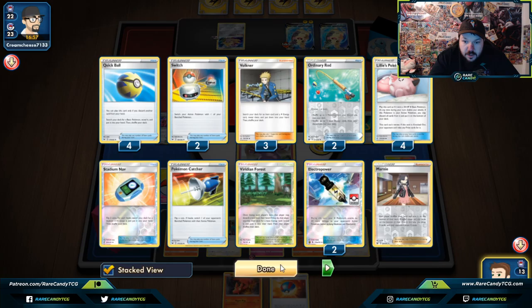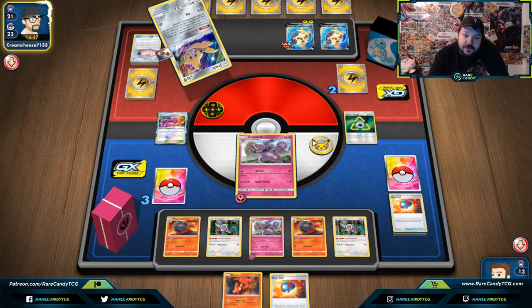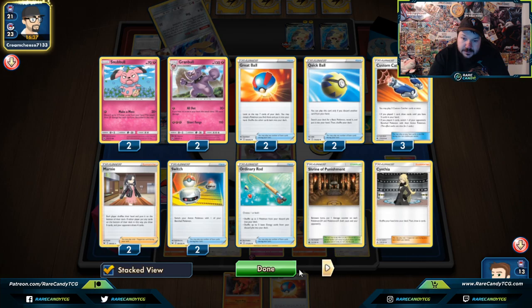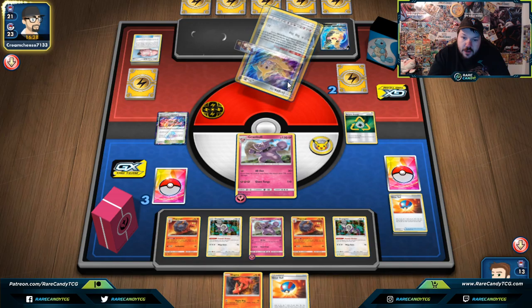Looking at our opponent's Discard Pile, that's their fourth Lillie's Poké Doll. They've played two Electro Powers, so reasonably they have to get a Zapdos, Lightning, Lightning — Zapdos, Lightning, Lightning, Electro Power, Electro Power — in order to attack this turn. We should be able to knock out that Morpeko V with a Double Custom Catcher off of a Diantha. Things are looking good — we might be able to steal this game. I know I've made a couple of mistakes along the way, but it seems like it's okay.